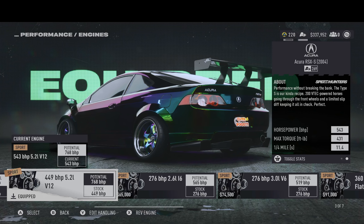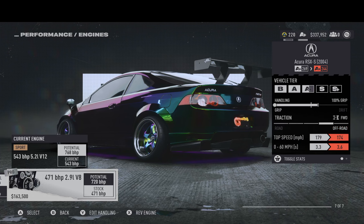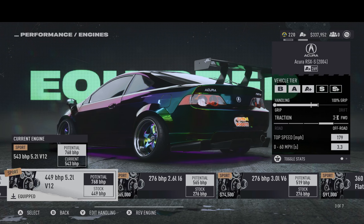This thing's got 543 horsepower right now as it stands for A-Plus 269. You can put a V8 in here as well, and that's not too bad. You have a lot of wiggle room with the V8, but when you have the option to throw in a V12, throw in the V12.